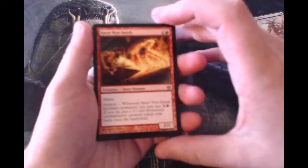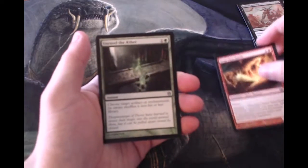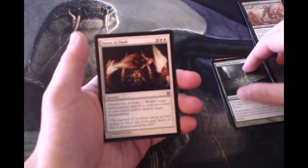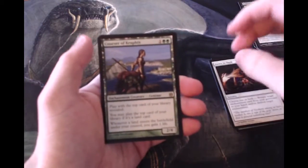Rush through the commons. Saternix Smith starting off our uncommons. Unravel the Aether — I love that artwork. Dawn to Dusk, another good artwork. And our rare — hey, a Courser of Kruphix.